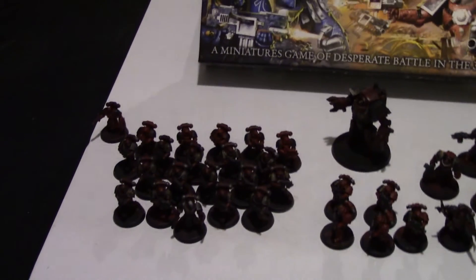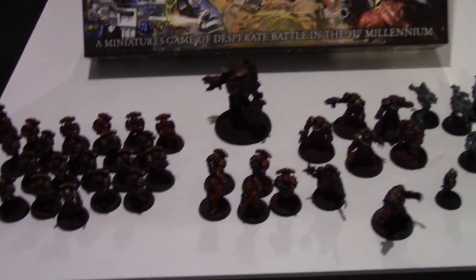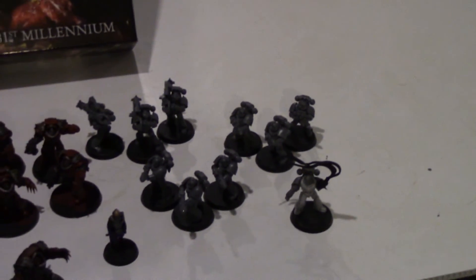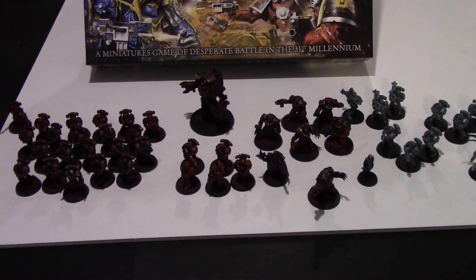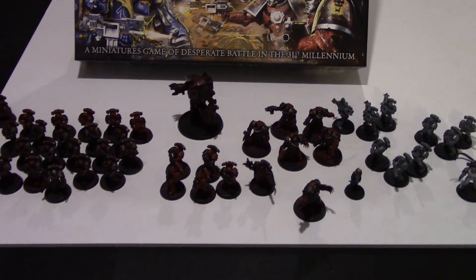And essentially, that is pretty much my Word Bearers. I'm going for the idea of having two big 20-man blobs walking forward. I want to get some Solar Auxilia to support them, and a couple of support squads now that I'll have more courtesy of the Betrayal at Calth set — and in Rhinos perhaps. And yep, that is my Legion. Hopefully soon the Word Bearers will be spreading the glorious word in many battle reports. Thank you very much for your time.